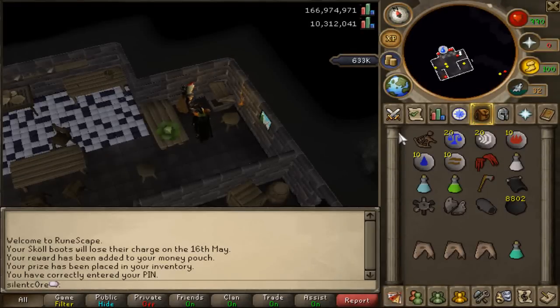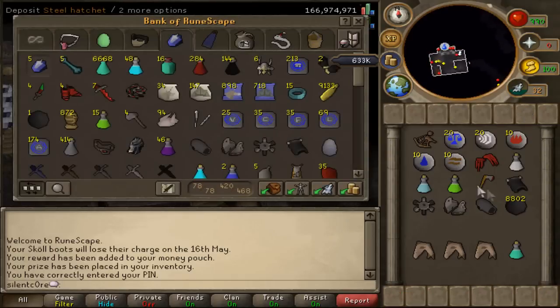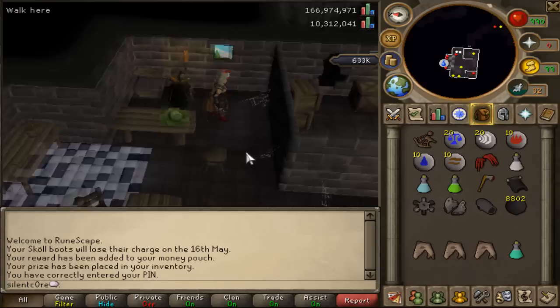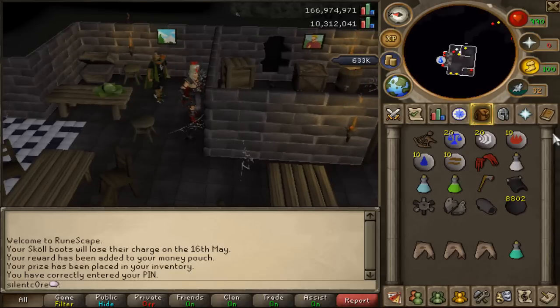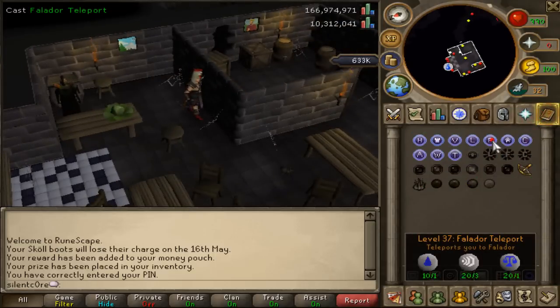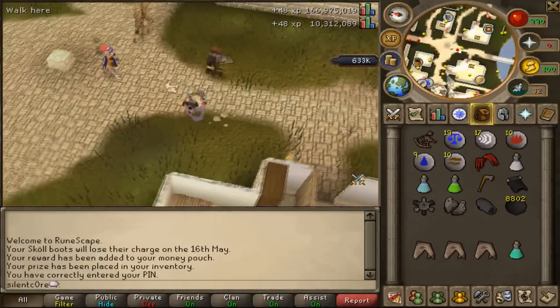Hey, what's going on guys, and welcome to day 4 of my Clue Scroll Marathon series. I've banked most of my stuff and I'm rocking the chicken head, but I'm going to be wearing armour because I'm moving up to hard clue scrolls. I'm going to head to Hellhounds right now, cannon them until I get a hard clue, and then I'll be doing that.